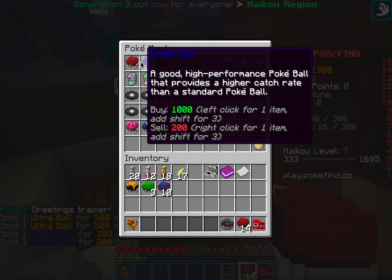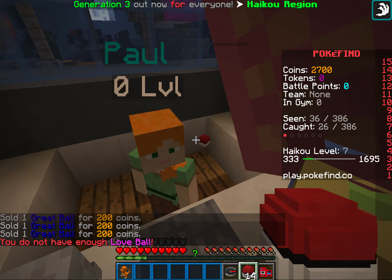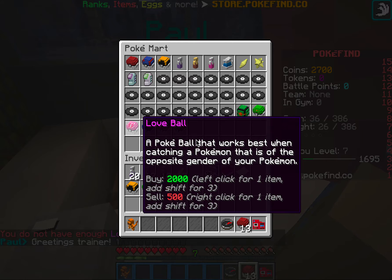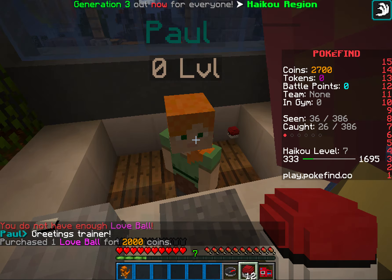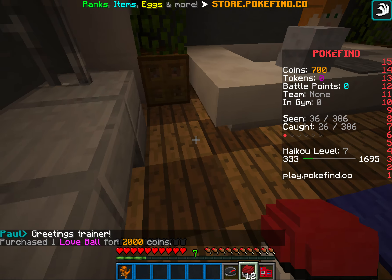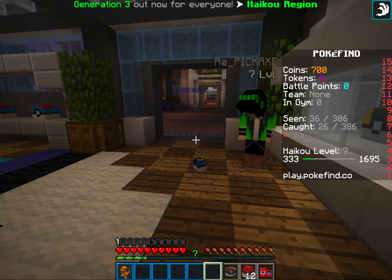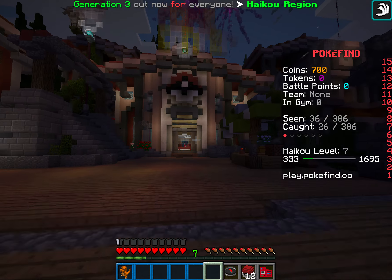I'm going to sell something so I can buy a new Pokeball for you guys. What's a Moon Ball? I just bought one of every Pokeball. Love Ball! I can't waste my Pokeballs — I've got one of every Pokeball you can get. Let me throw out the Moon Ball — when you press Q it actually throws it. You guys see it?